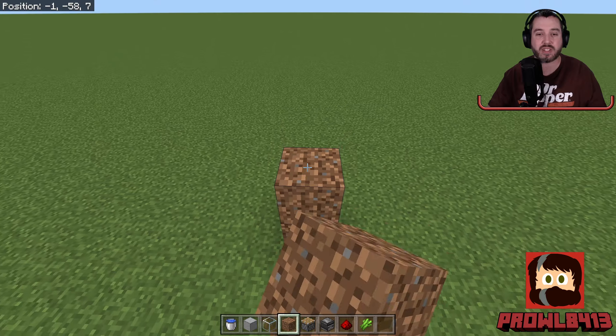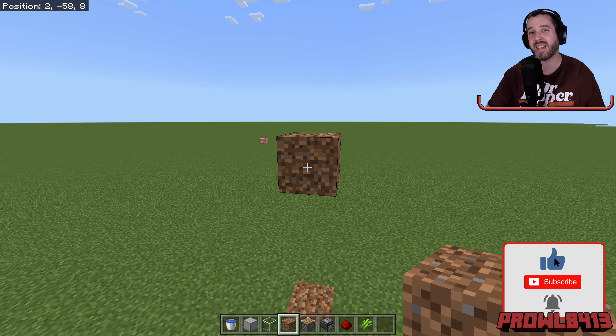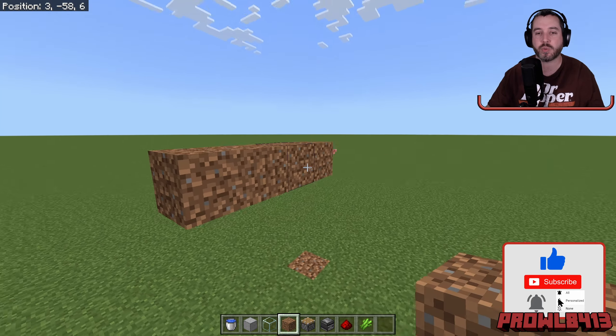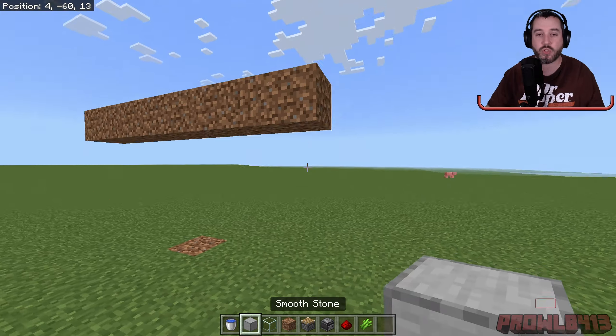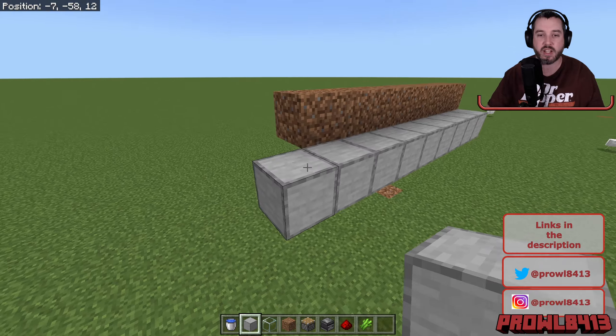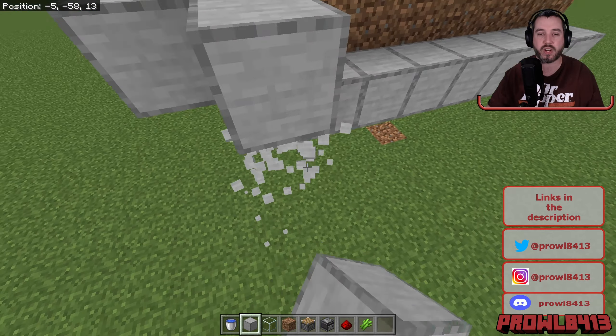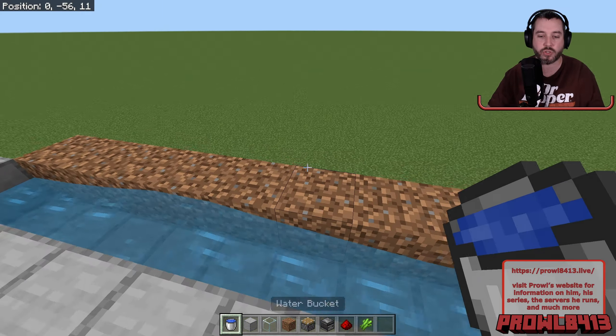First we're going to go a few blocks up in the air and start with our base of where our sugarcane is going to go. We can make this as wide as we want — I'm going to make it eight blocks wide, four in this way and four in this direction. To grow sugarcane we do need water, so behind the system we're going to put some water to hydrate our crops, or basically allow the sugarcane to exist in the first place. One bucket right there should do the trick.